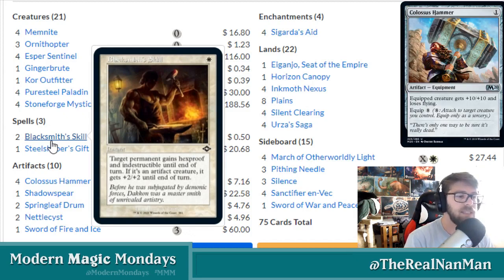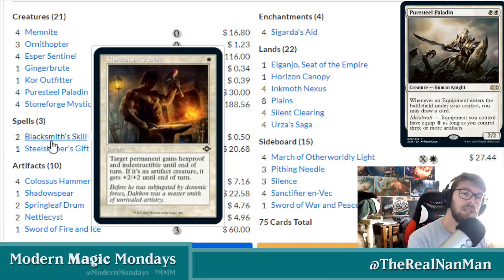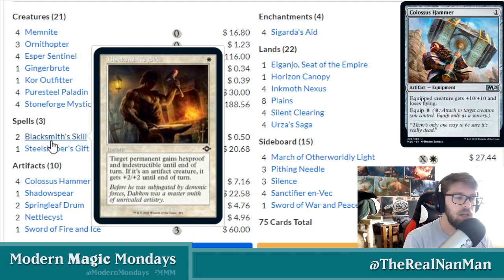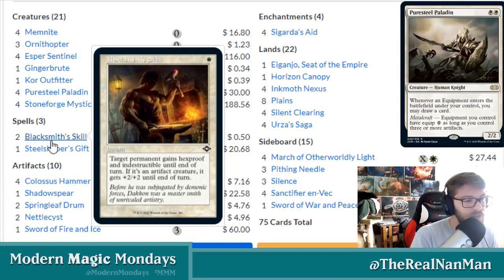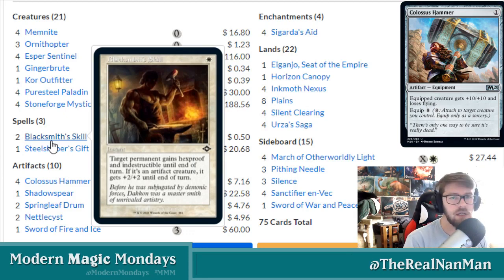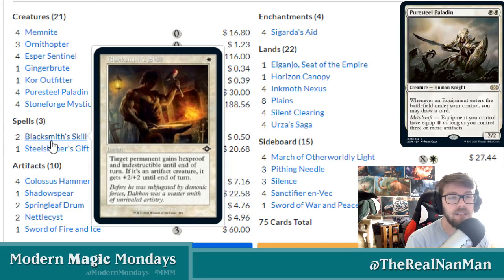Blacksmith Skill is a protection spell slash pump spell. Because the deck is reliant on putting something on an artifact creature and hitting with it, having a little protection helps when opponents respond with removal. Think similar to an Infect player swinging in — if you have Inkmoth Nexus activated with a hammer attached and they have removal, Blacksmith Skill protects it: gains Hexproof and Indestructible until end of turn, and if it's an artifact creature, it also gets +2/+2. You might see one or two in the main board or sideboard.